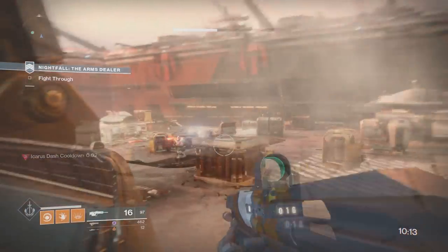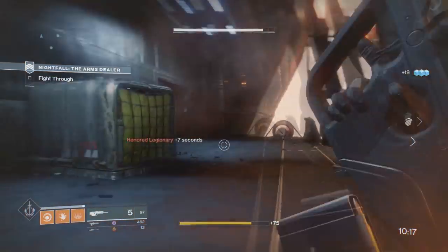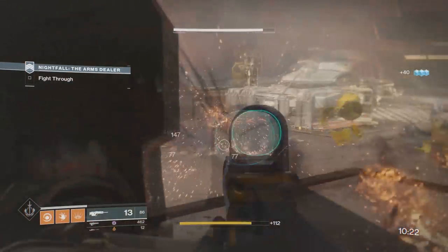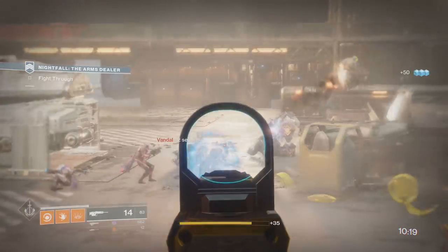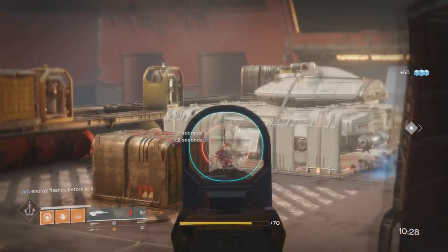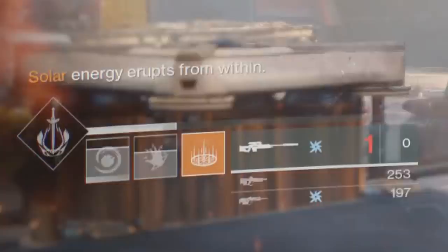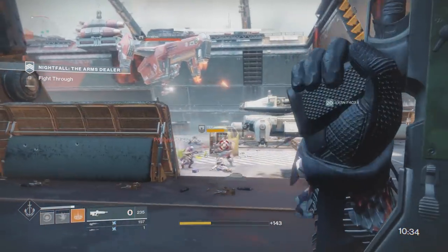To start this off, let's go over the basics. When you go into a regular Nightfall — not the Prestigious Nightfall — you will have burns that randomly pop up above your super: Void, Solar, and Arc. They will alternate, so it's good to discuss with your fire team what's going on and who has what, so you don't have to constantly switch.